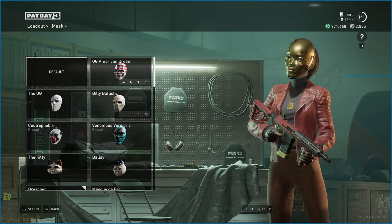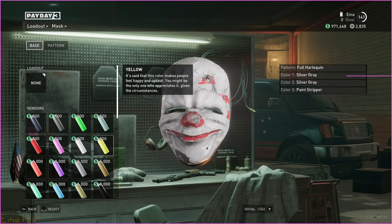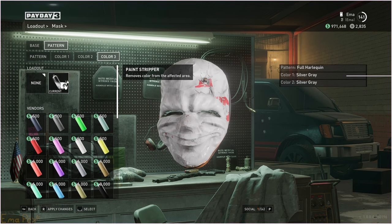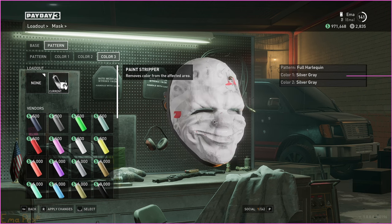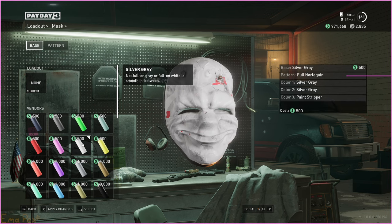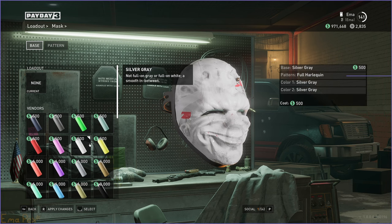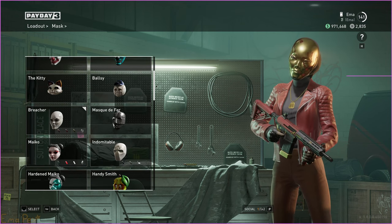There's a lot of really weird, confusing depth to how customization in this game works, and the customization system is dogshit, so it's a match made in heaven. Also, the OG American Dream is a really weird mask. As you can see, there's some weird stuff going on with it — it's kind of transparent for some reason. You can still see part of the original mask through it. But if you apply a base colour to it, suddenly you can't see through the colour anymore. If I get rid of the base colour, you can slightly see through it. There are so many weird things going on with customization in this game.